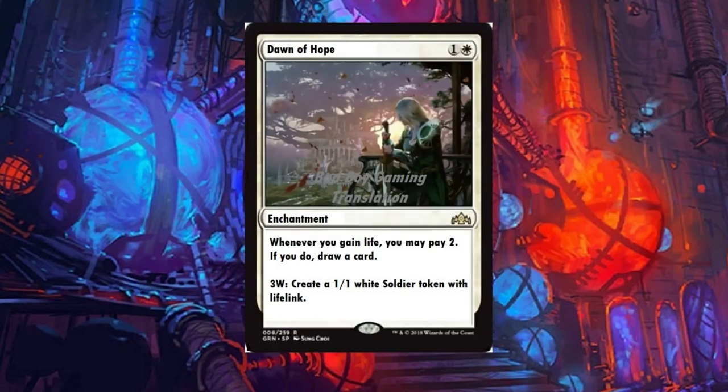Dawn of Hope is my favorite card today — because I love building life gain decks. It's a two-drop. Whenever you gain life, you may pay two mana; if you do, draw a card. I don't believe there are any cards currently in standard that let you draw a card whenever you gain life without some crazy setback. For four mana, create a one-one white soldier token with lifelink. I'm all thumbs up on this card. It's one of the best in the set, especially with life gain synergies.